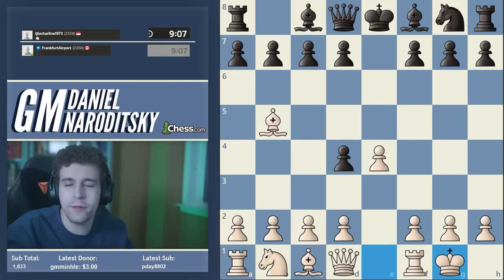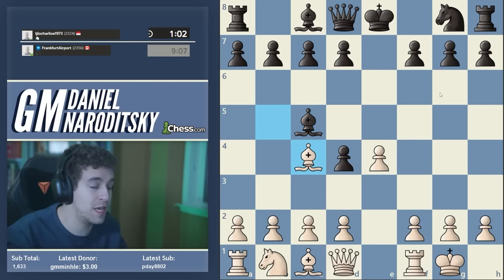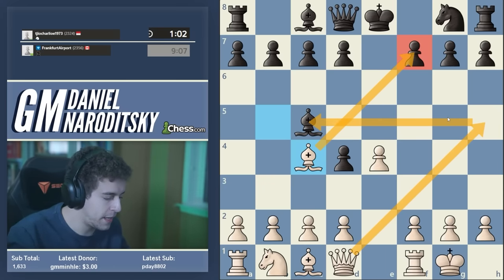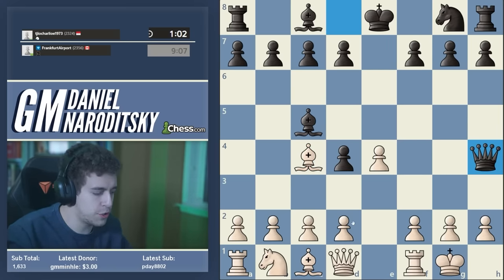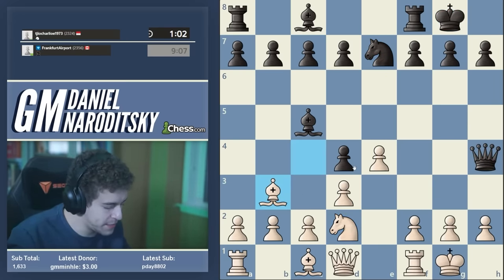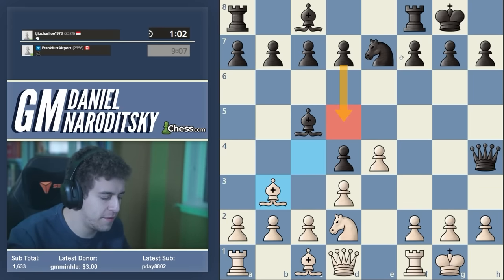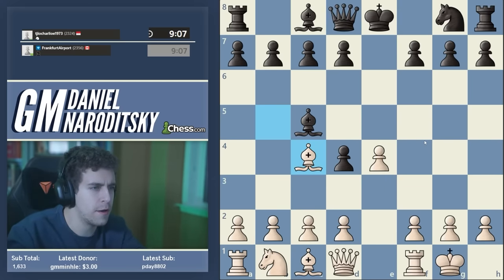Black has a couple of options here — the most popular move is bishop c5, closely followed by c6. Against bishop c5, Dariusz gives the immediate bishop c4, which sets the obvious tactical trap of bishop f7 and queen h5. Against queen h4, which is not scary, after d3, Nf7, the queen can be chased away with knight d2, castles, and bishop drops back to b3 — the point being that d5 does not come with tempo, then you go f4 and knight f3 chasing away the queen with a great position.